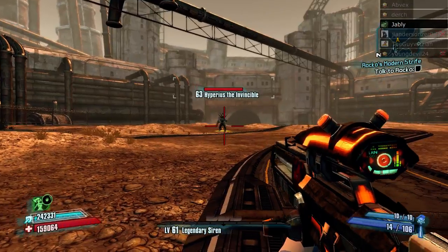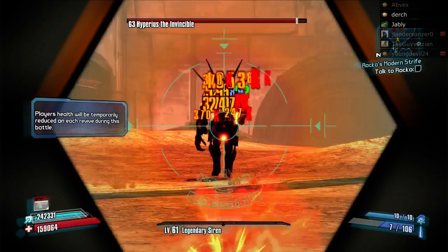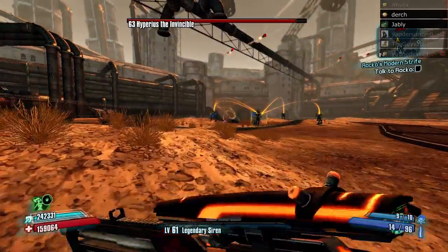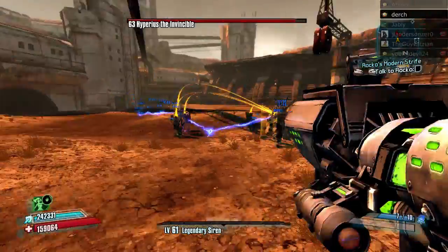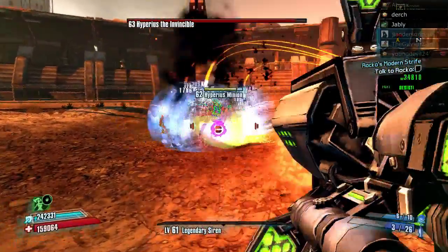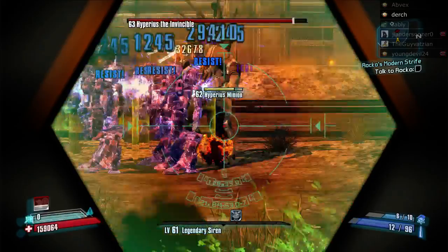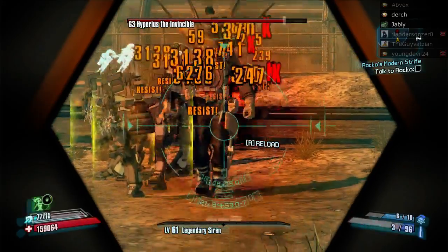I swap between corrosive and fire damage relics — I don't even put on a corrosive damage relic, I just have a fire one on. It doesn't take that much damage to take down their shields. The reason I use a Slow Hand is it's got a big enough AoE to hit them all, and it's corrosive. The healing is a nice bonus, but if you use a Topneaa on them you might use too many of your rockets, and if you get knocked down to like a third health he puts you down, you won't have enough rockets for your Power Fleet.